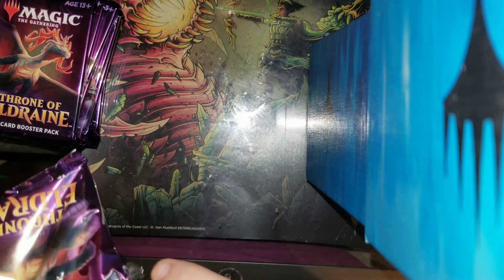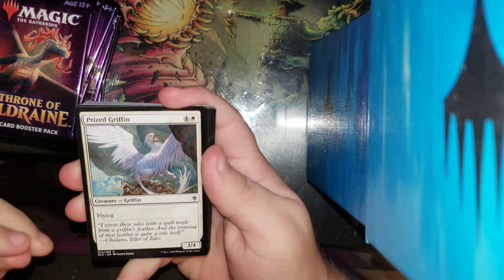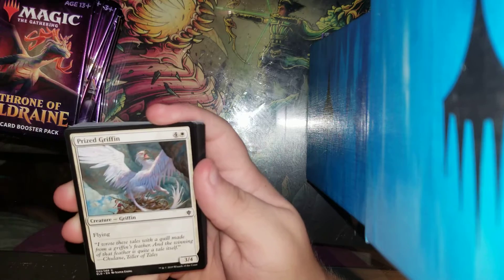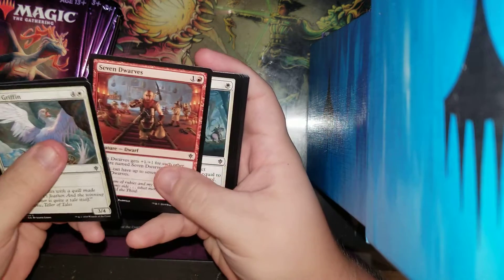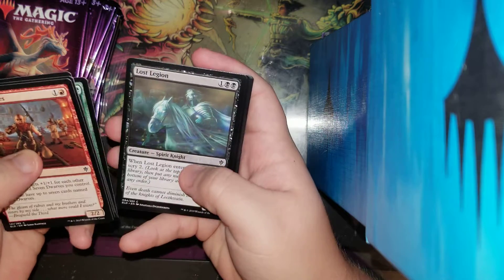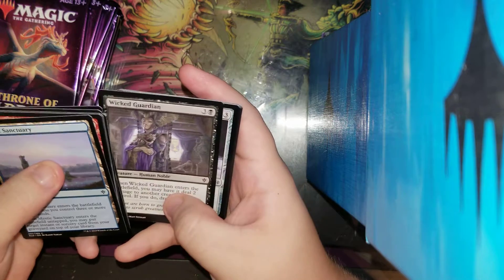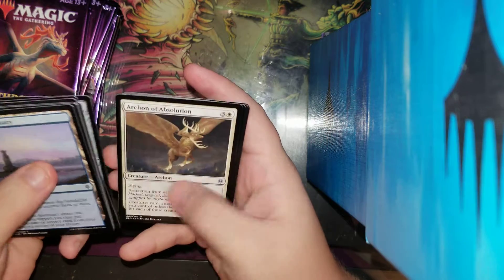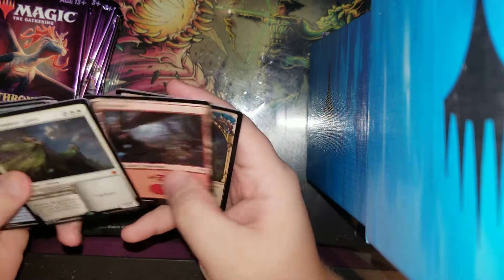Now we need the Okos — that'll be great. Pack number two. We have a Pride Griffin, Wishful Merfolk, Seven Dwarves — we need six more and we win the game. Outflank, Return of Nature, Lost Legion, Mythic Cauldron — a great common. Unbladed Vision, Knight of the Keep, Wick's Guardian, Cloak of Servant, Ardenvale Tactician. And we have a Realm-Cloaked Giant — Mythic Rare — and an Adventure card. That's a pretty good second pack. Got a Mythic.